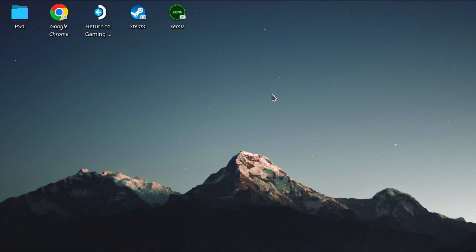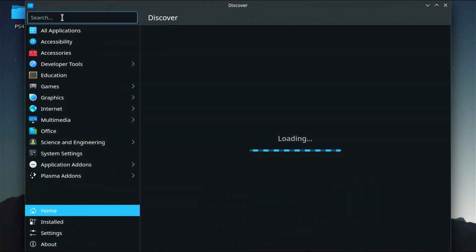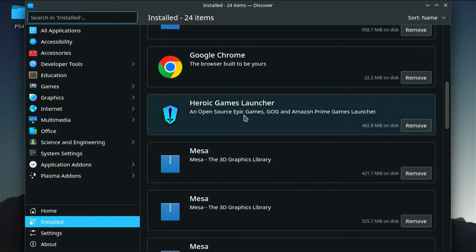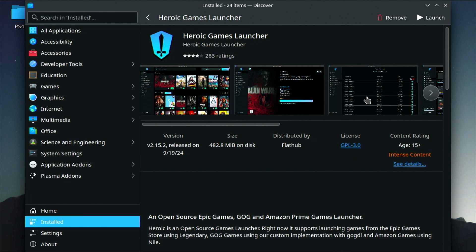Once you're on the desktop, we're going to navigate to the bottom left to the Discover tab, the Software Center, and we're going to look for the Heroic Games Launcher. Just go up here and search for Heroic Games Launcher. I already have it installed, and this is what it should look like — Heroic Games Launcher. Just go ahead and search that, find it.